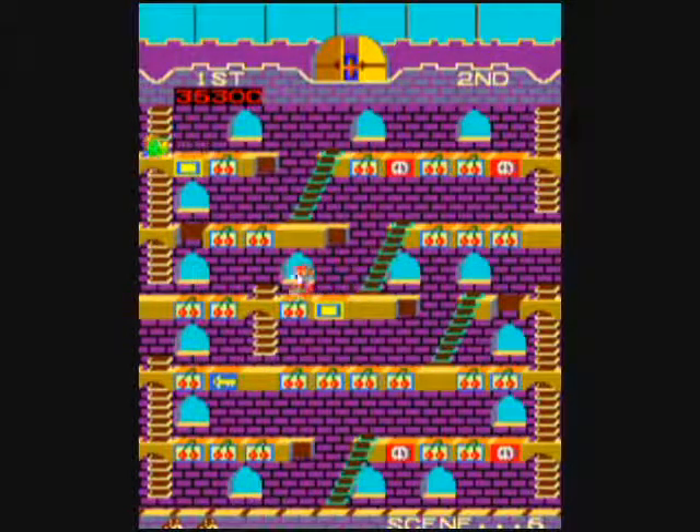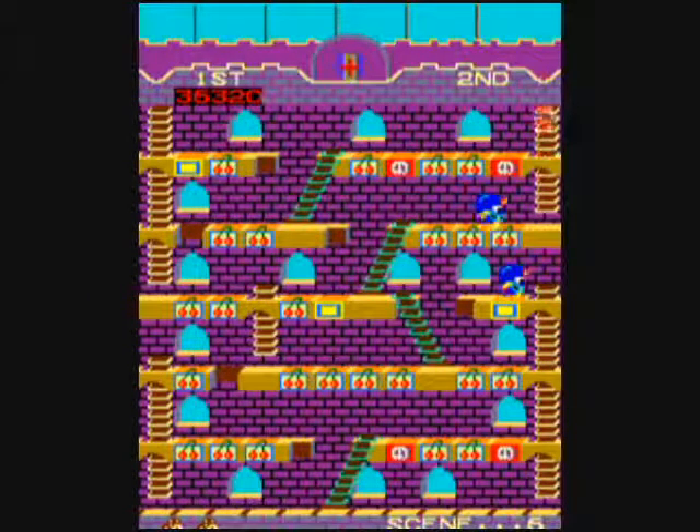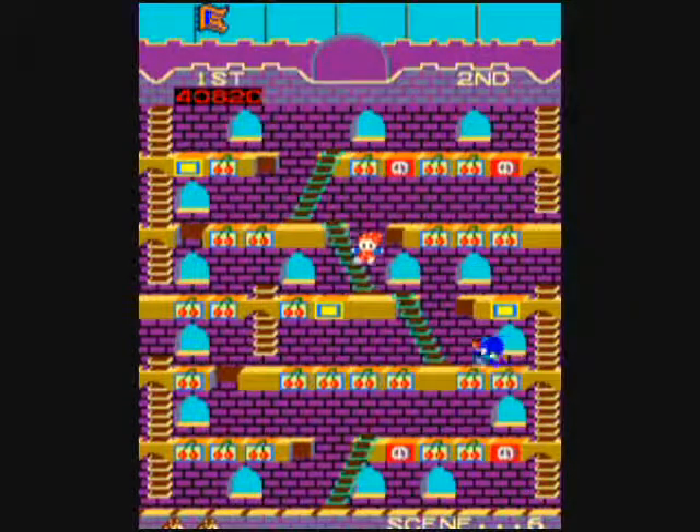If you take too long to beat a level, the monsters can change into blue monsters. And then they can start multiplying eventually into a lot more monsters. They will become super fast and super deadly. But if you die, they change back to their original color, which is fortunate.